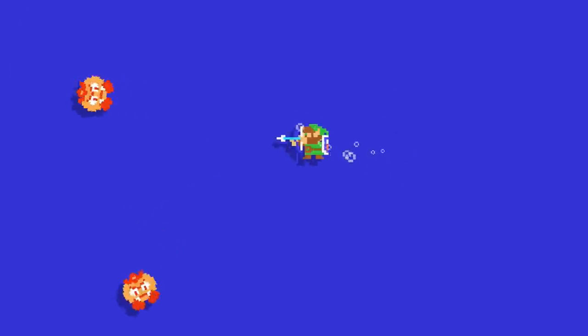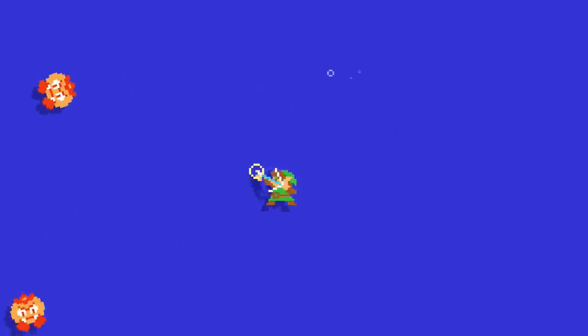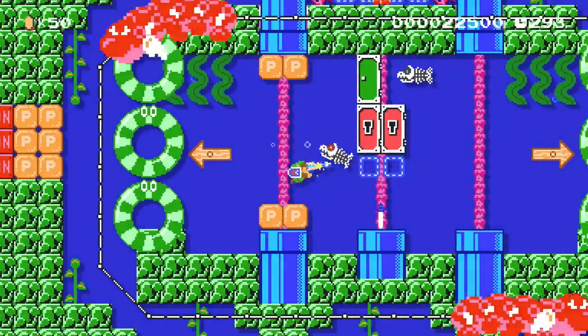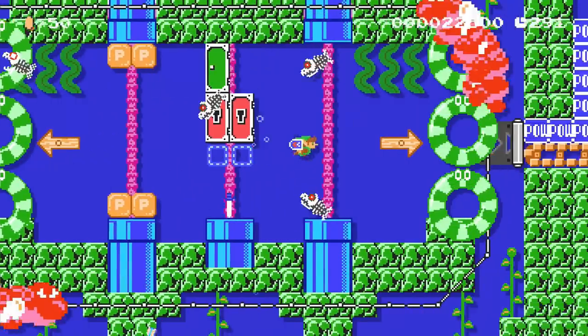Did you know that Link is a professional underwater archer? He can swim around while aiming and shooting his bow with ease. In our underwater boss idea, we make an arena that requires some precision shooting while swiftly dodging enemies.